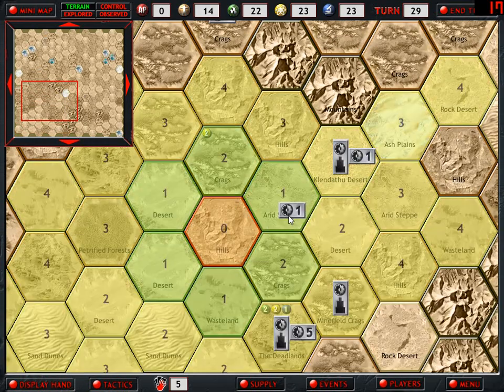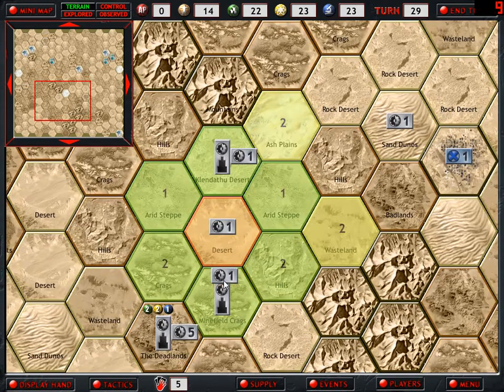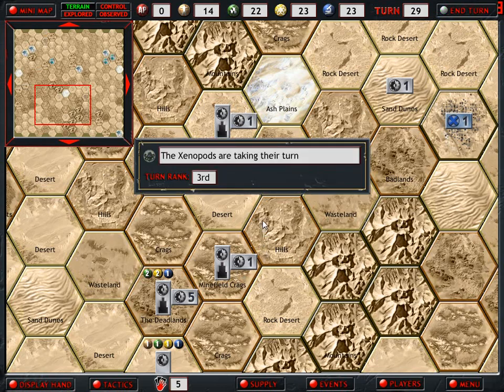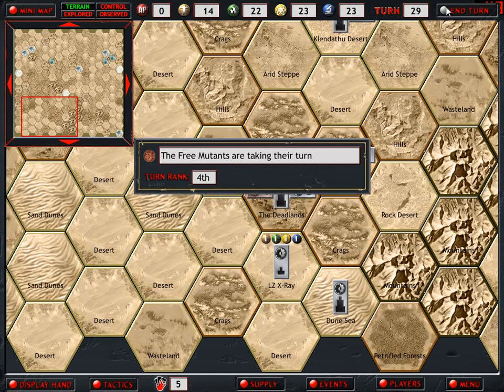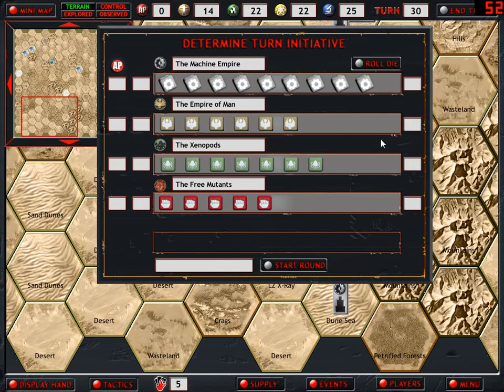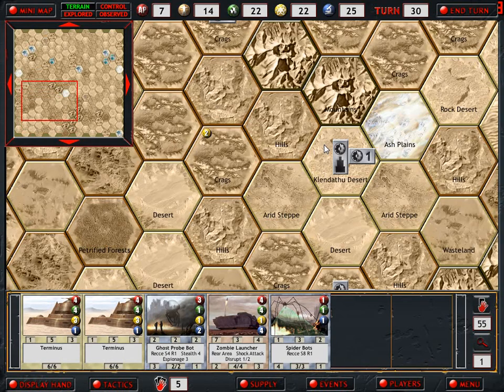Let's pull our Spider-Bots back a bit. How on earth did you sneak into this hex? And I don't get the option to attack them on my turn? That's lame. We don't roll well and of course everyone goes before us, so we're gonna have at least one assassination attempt here. There wasn't one. Thank God we got lucky.